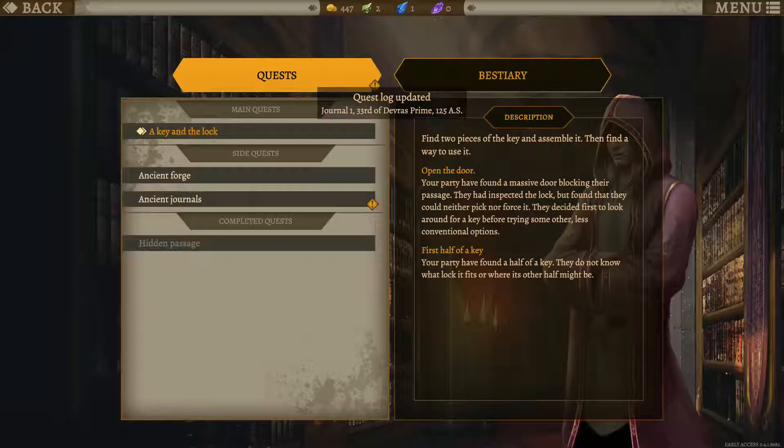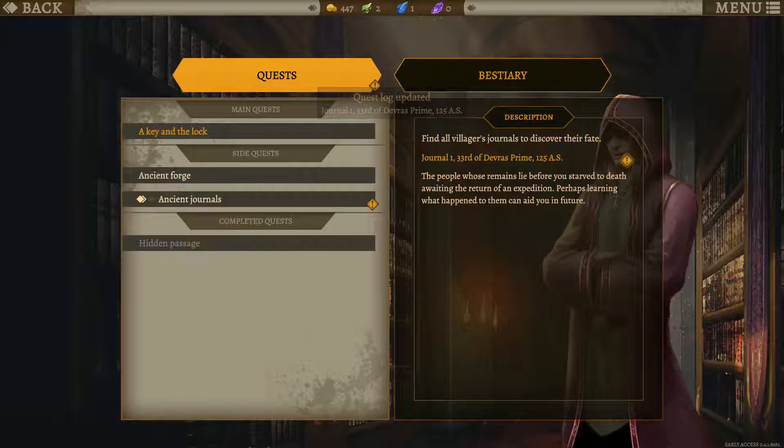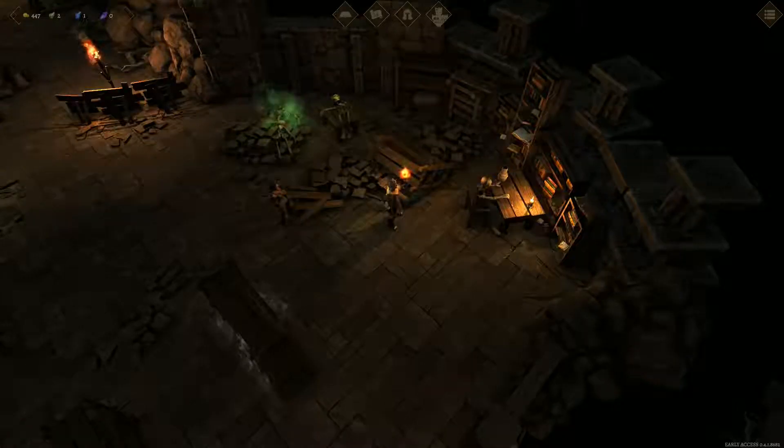Quest log updated - Ancient Journals. Find all villagers' journals to discover their fate. Okay, journal one - because we don't know how many there are, but I am sure we will find out.